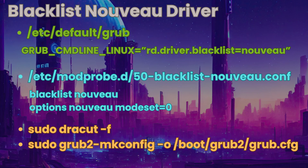Then create a blacklist file /etc/modprobe.d/50-blacklist-nouveau.conf. Add these two lines: blacklist nouveau, and options nouveau modeset=0. Then rebuild initramfs and update grub using the command with the -f flag and grub2-mkconfig.